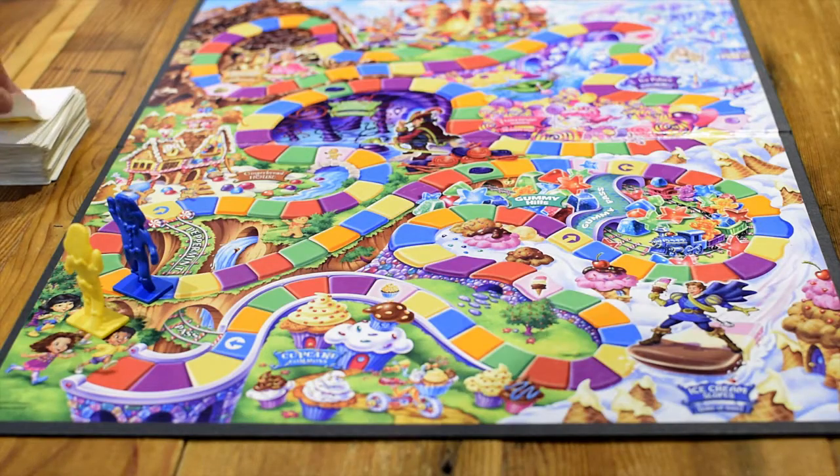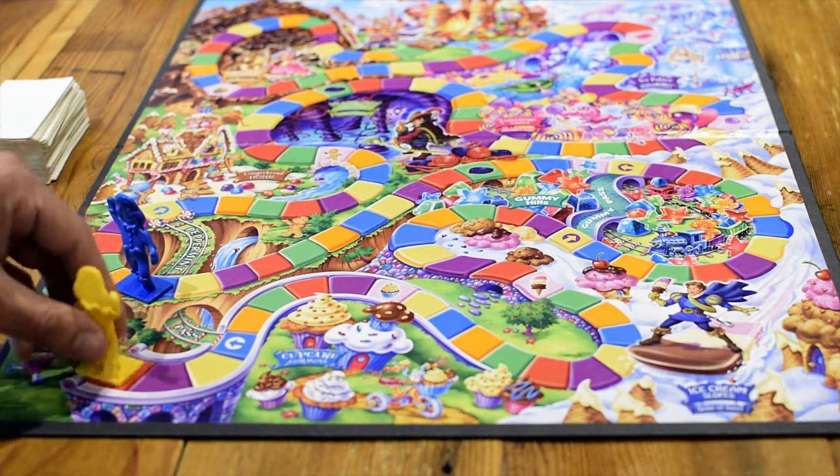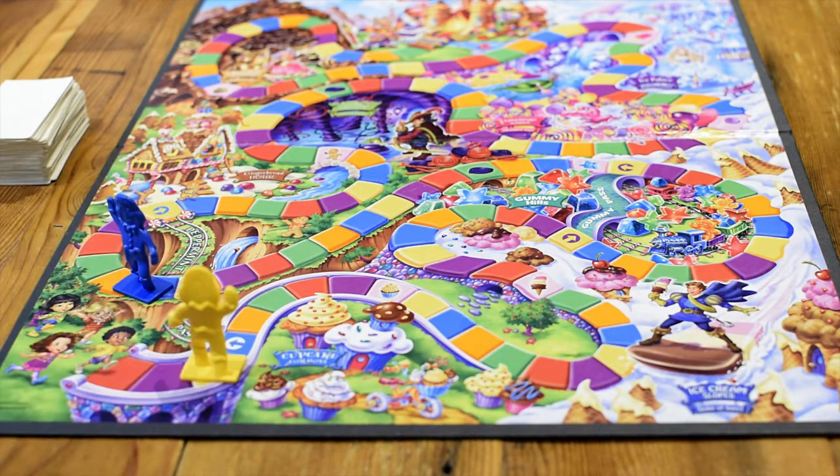Candyland is about as basic as basic gets. In fact, despite the name of this video, in this game you don't even roll — you flip over a card from a deck — but the point is the same: you're making a randomized movement that is being decided by something other than you. Once you flip over the card you'll see a color on it and you'll simply move to the next space with that color. Sometimes there are pictures on the card instead of colors and you must move to the closest picture that matches, whether it is ahead or behind you.